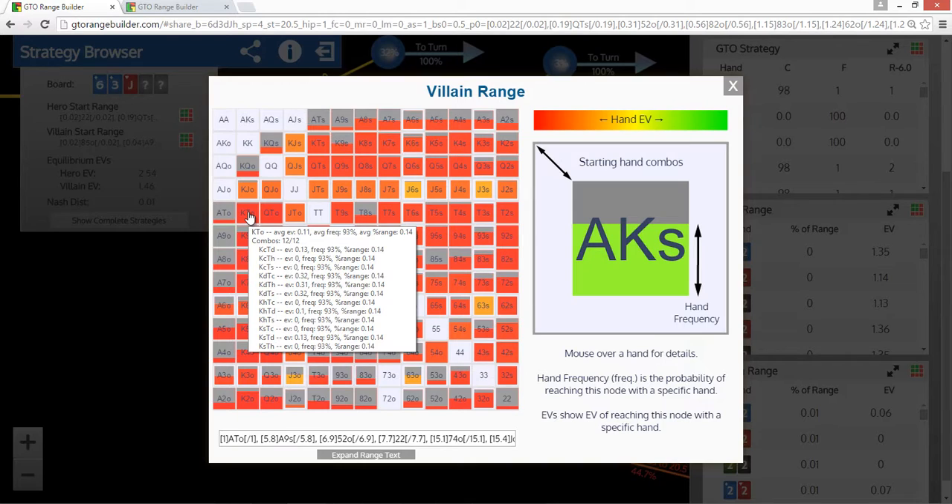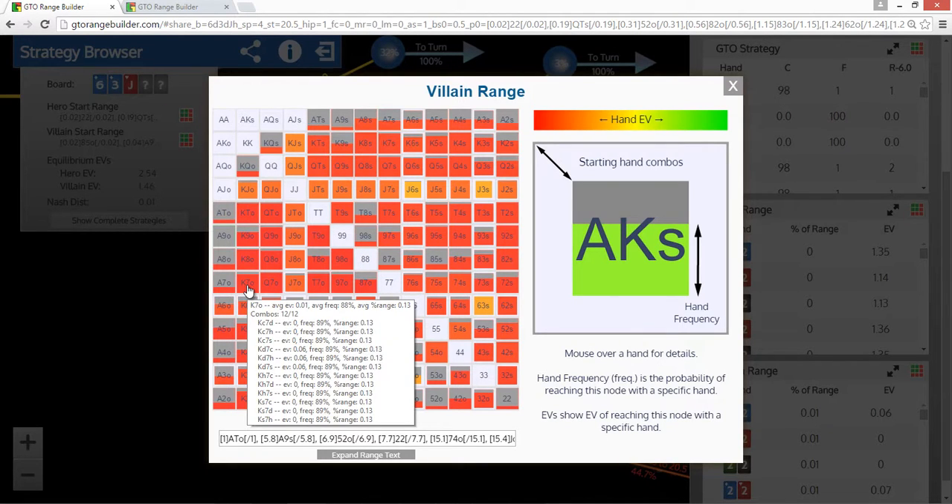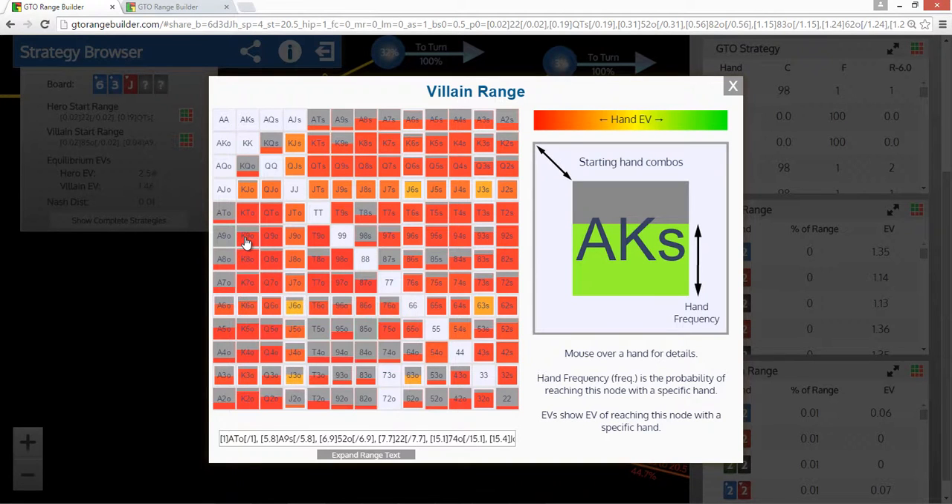So there's 0.2 big blinds difference — that's a pretty sizable edge, almost half a small blind. It's something that matters and makes it enough to want to play the hand. Similarly, king-7: the king of diamonds has an EV of 0.06, whereas the other combos have 0 — they would actually be negative EV if you called them. So this is a really great place to find edge.